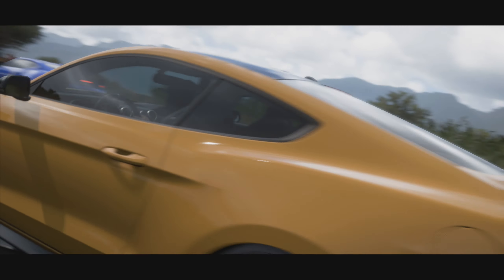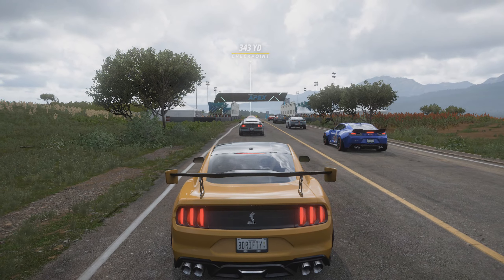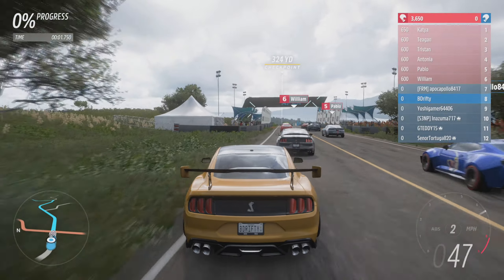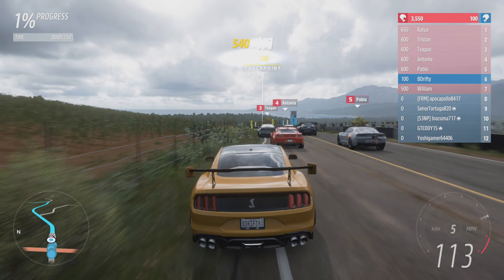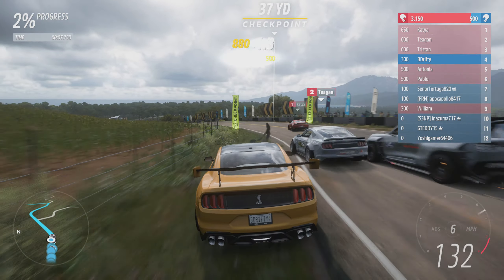It's Thursday and I'm back to help you win another Forza Horizon 5 trial event. This week we are kicking off Series 27 American Automotive, and the first trial event for this series is called Cars and Stripes.